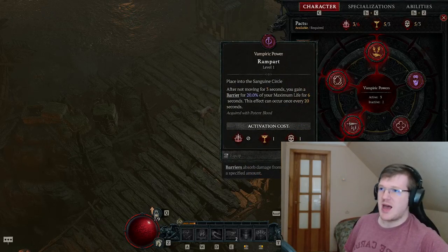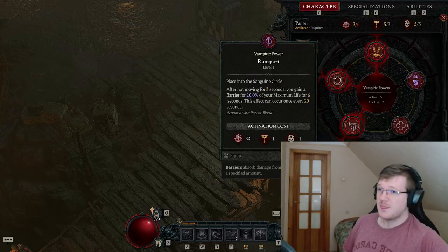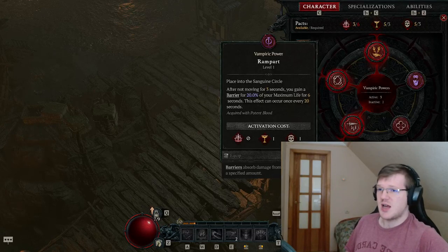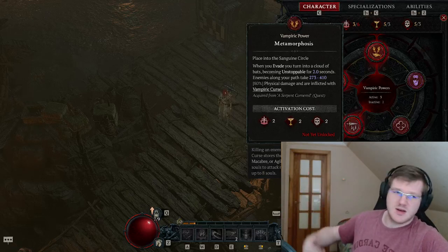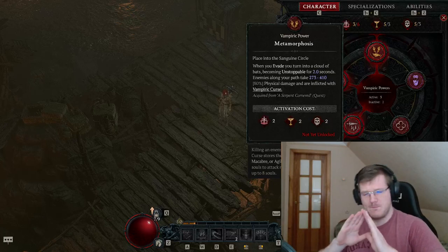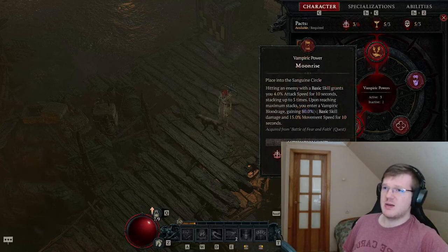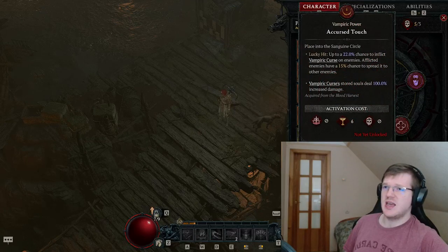For example, the barrier power: after not moving for 3 seconds, you gain a barrier that's 20% of your life for 6 seconds — which is nice — but the cooldown is 20 seconds for some reason, making it essentially unusable. Then there's metamorphosis: you evade and turn into a cloud for 2 seconds. No one cares. It's dumb. The vampiric powers in general are absolutely as generic as they can be.